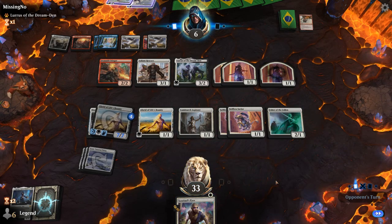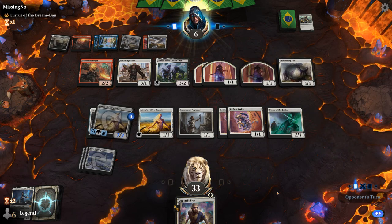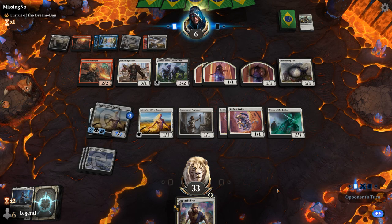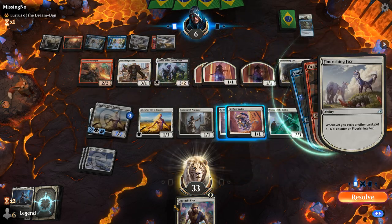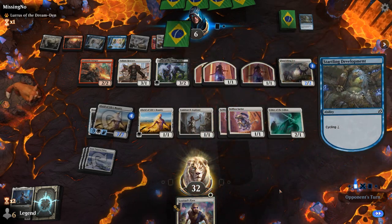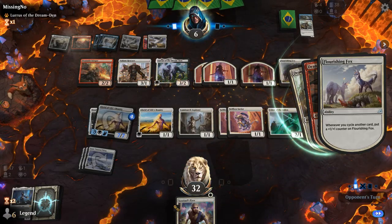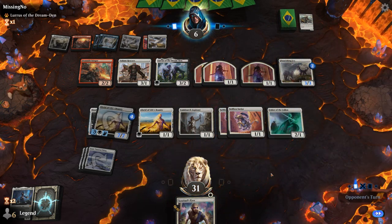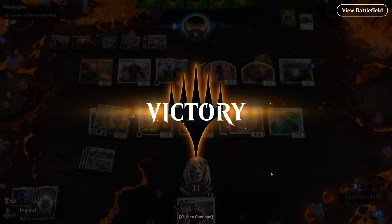We can put an extra counter on Alseid and enchant it with Sentinel's Eyes and still have enough damage. The opponent is down to four mana, cycles Startling Development — seems like they're digging for an answer. Zenith Flare also gains a bunch of life so that could keep them alive, but looks like they're going in a different direction. Our opponent goes all in on one creature, but the cycling deck especially when facing a big lifelinker is going to struggle — on to the next one.